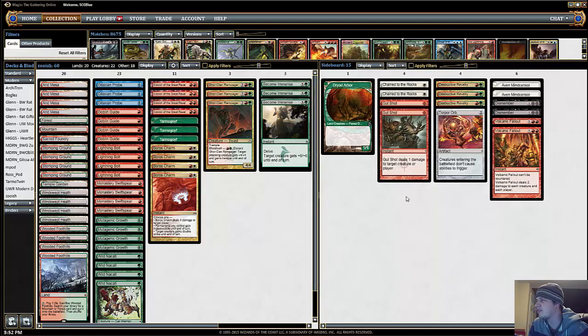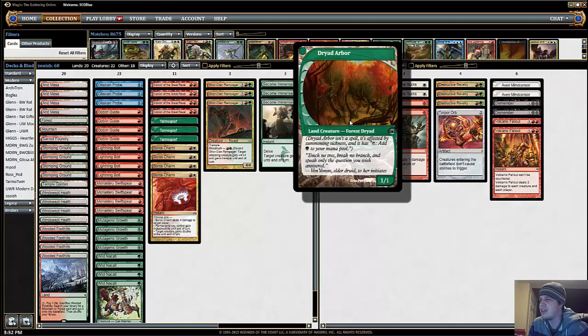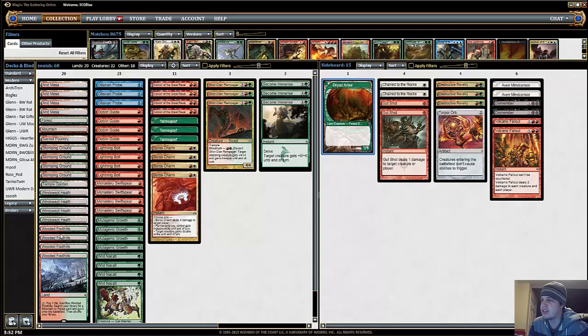The sideboard is also a little bit different. I have Dryad Arbor here — we have 8 green fetches, which is pretty cool because all the fetch lands are legal now. Dryad Arbor is pretty nice in matchups where it's going to be attrition-based, they're going to be killing all our guys, and it's also really good against Liliana of the Veil. I don't expect the deck is too bad against Liliana decks, but Dryad Arbor was something kind of cute that I wanted to try.